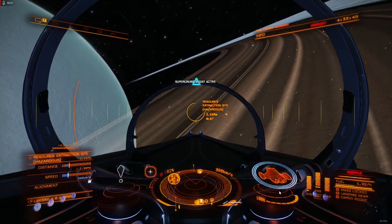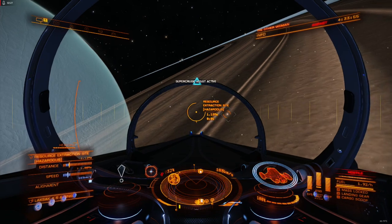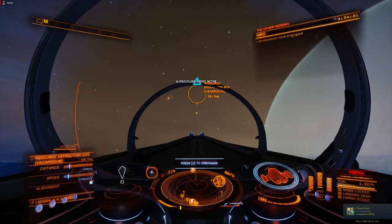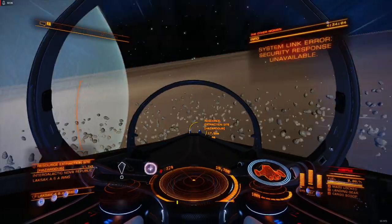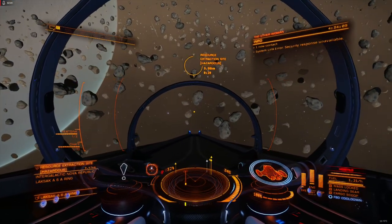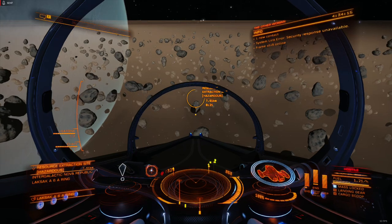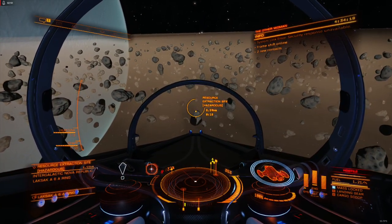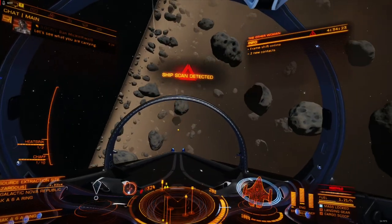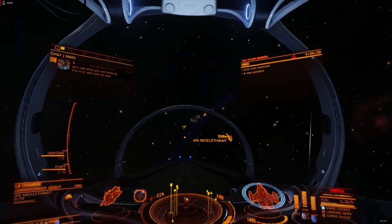We're actually headed to a resource extraction site. I'm using a supercruise assist so that I can talk and fly at the same time, but I also use it more often than you might think for other things. I actually like the flight assist — they give me the ability to multitask more effectively. I can fly to Hutton Orbital while watching my favorite Lord of the Rings movie — in case I didn't telegraph how much of a turbo nerd I am in the opening.